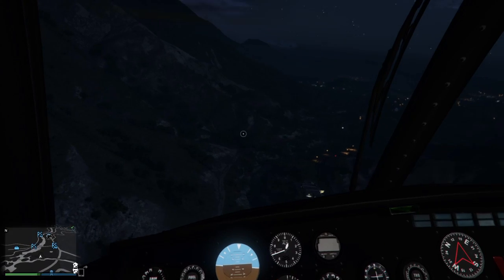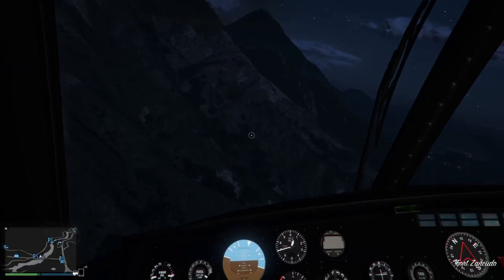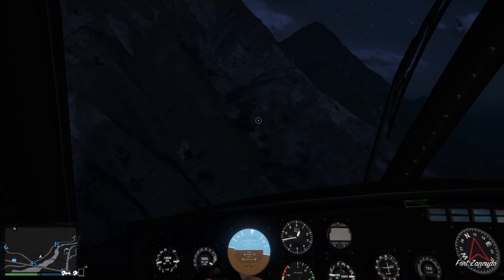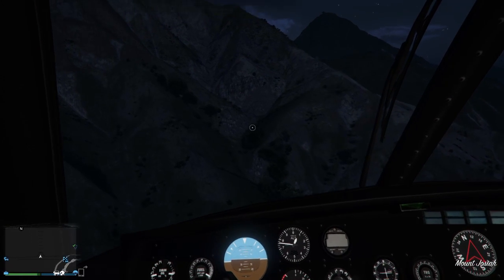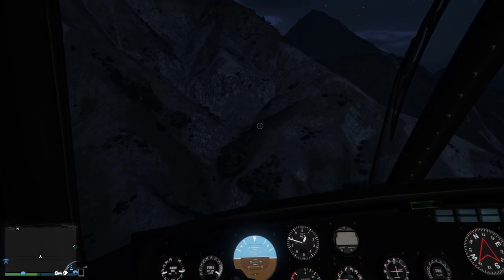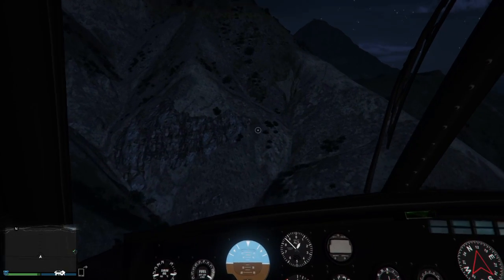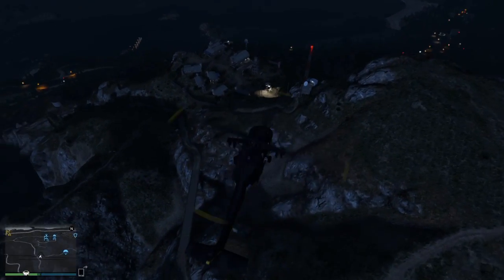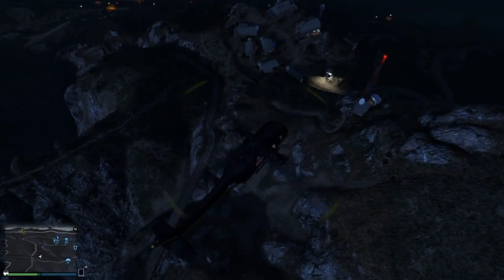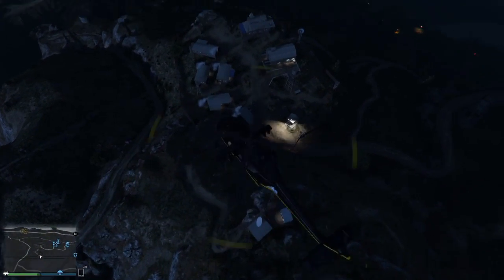I noticed a couple things from one video where there was a part of the map where the nudist camp, or cannibal camp, whatever it is — from an aerial view, it almost looks like the emblem that you see up at Mount Chiliad of the little character with the jetpack. If you look here, looking down, the dirt pathways almost resemble the little figurine that you would see in that chart at the mountain.